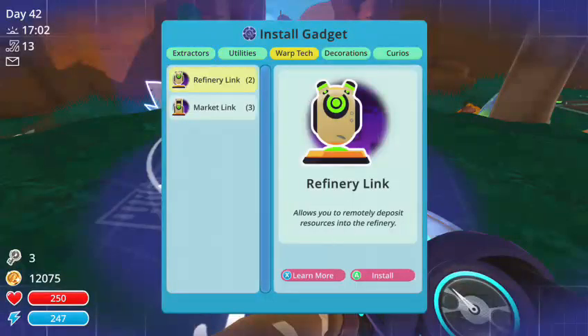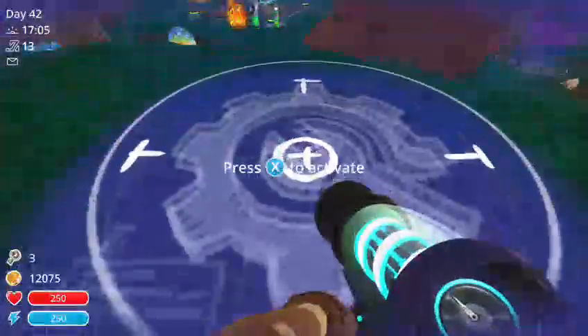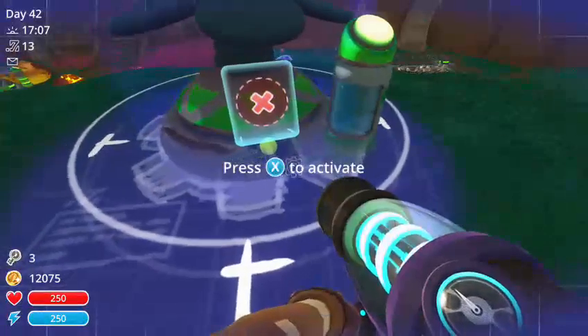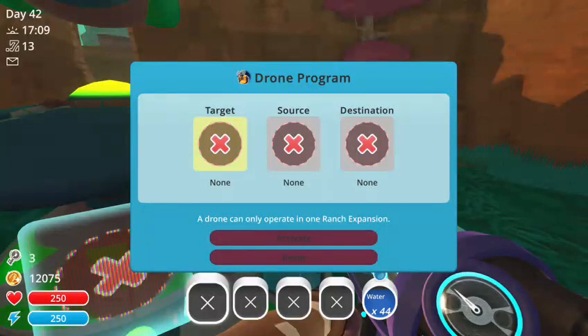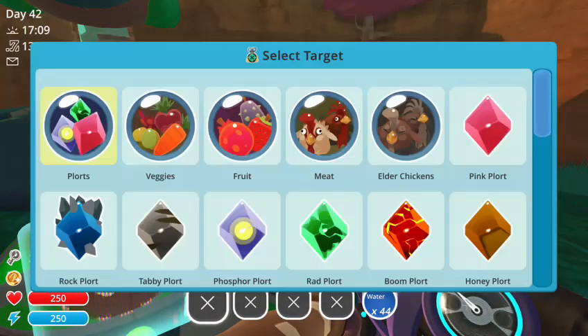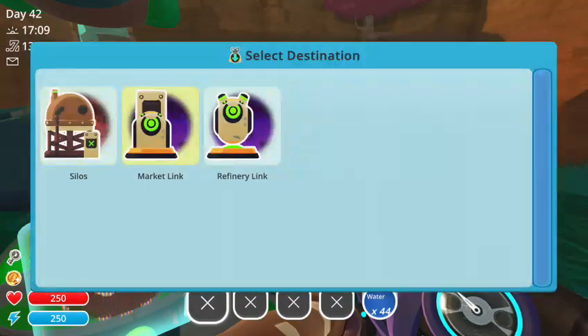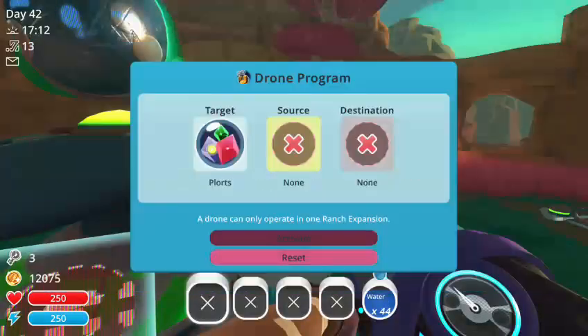Guess I've got to do it right here. Put a market link here. Put a drone. Target. There we go. Plorts. Source. Range. Destination. Market link. Goes for you, buddy.